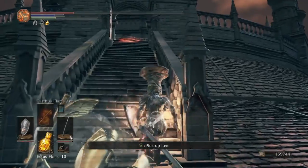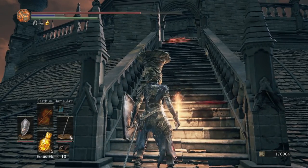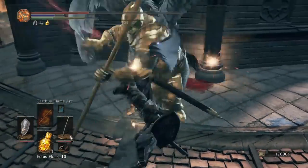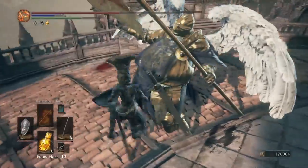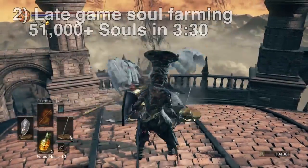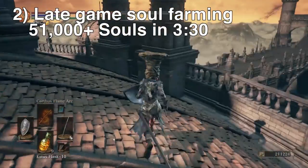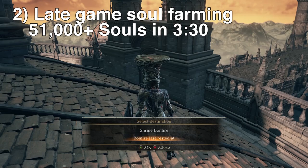One down. I just got 17,160 souls, and they frequently drop — almost 100% of the time — large titanite shards or titanite chunks, which you can sell as well. All three of them are now dead and it took me three and a half minutes to kill all three of them, getting 17,000 souls each. That is a lot of souls for three and a half minutes of farming. Just teleport back to the bonfire last rested at and go again.